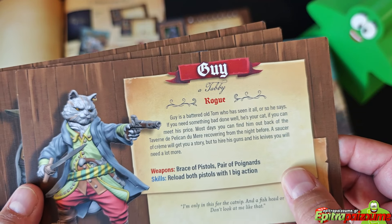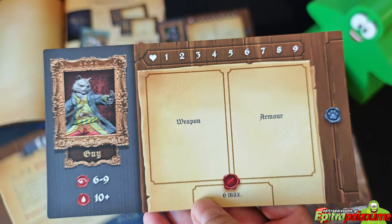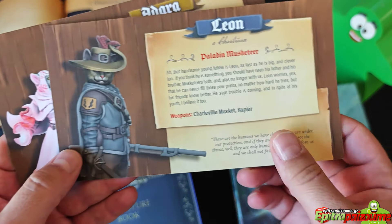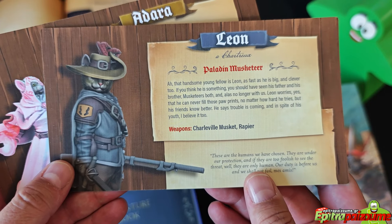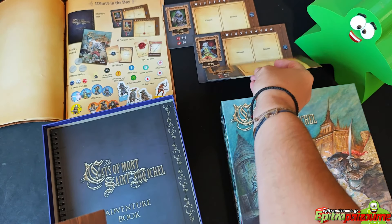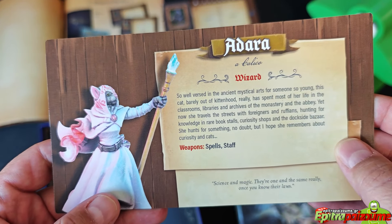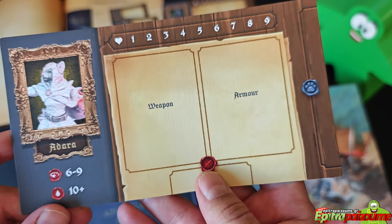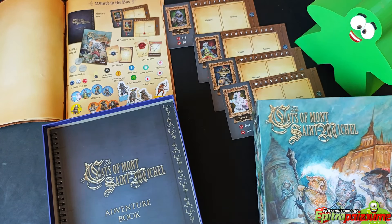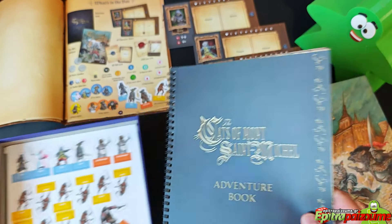We have Guy, who is a rogue, with a similar setup. We have Leon, who is a paladin musketeer — great portrait. And last but not least, we have Adara, who is a wizard with spells and such. The art is unique — it has a specific character that I really like.